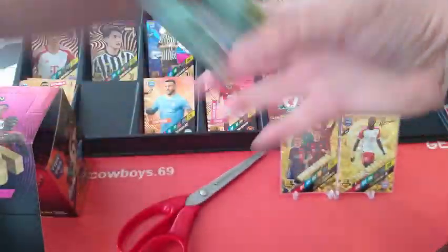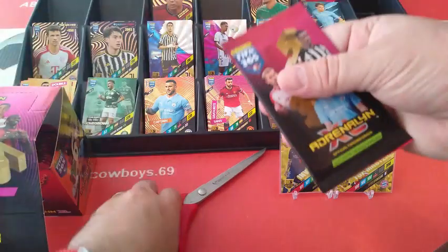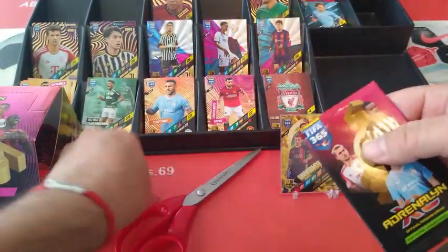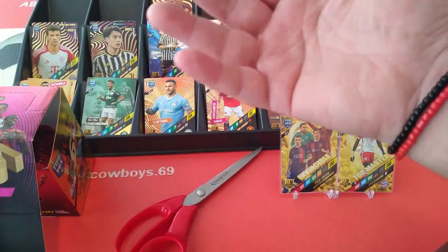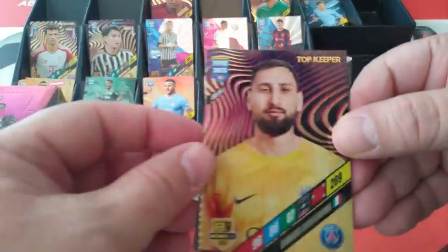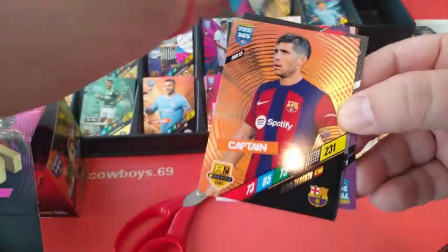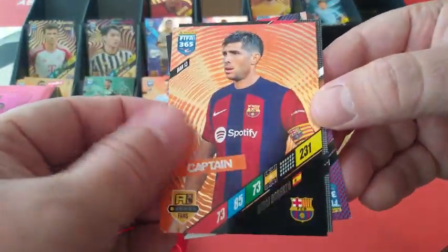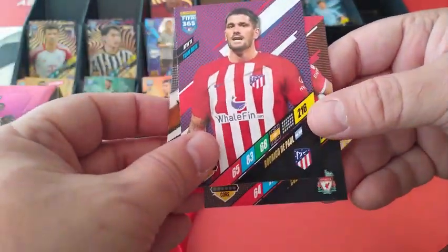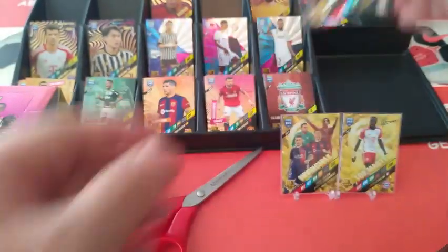Nice — so far seven Homegrown cards. Donnarumma Top Keeper — we've pulled them already in the starter pack. Titan Militao. Another Captain double. Choo choo — De Paul and Hakpo, if you want to say it the Dutch way.